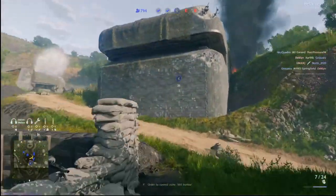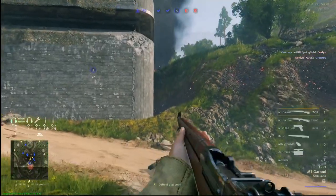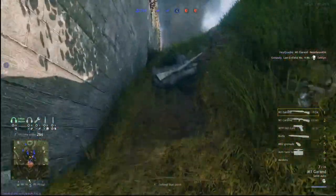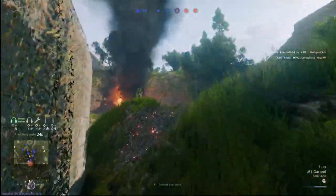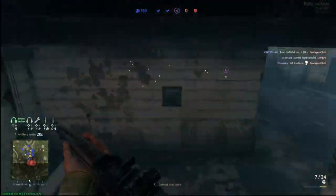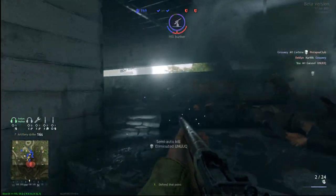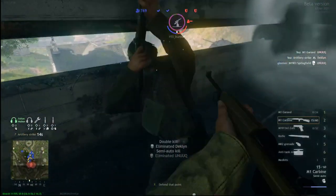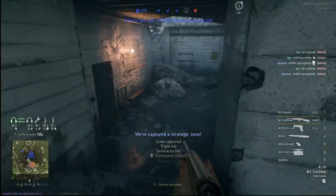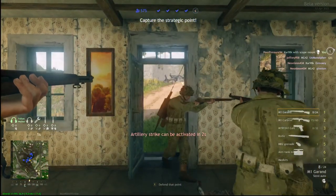As for where you guys want to call in your artillery barrages, if you're struggling, don't worry — it's going to take some time and experience to really learn where the enemies tend to be. For now, if you don't really know, enemy objectives is a great place to call in artillery if you have no other idea where to call it. You can just drop the artillery directly on the enemy objective as your team is about to push in, wait for it to go off, and then anyone still on the objective is going to be very injured or heavily concussed and easy pickings for your boys to push in.